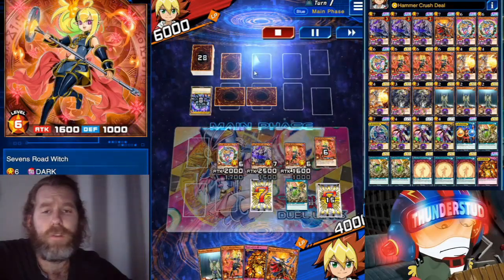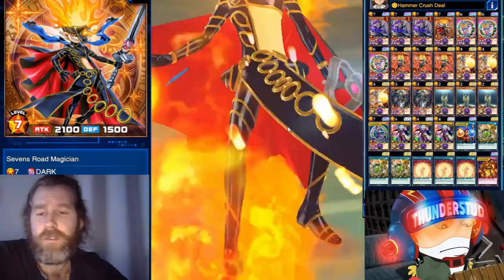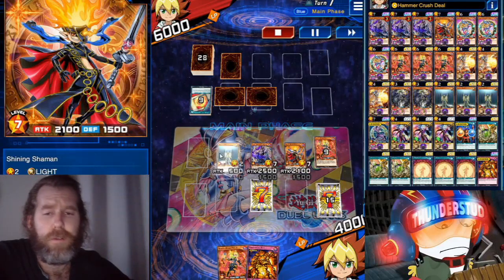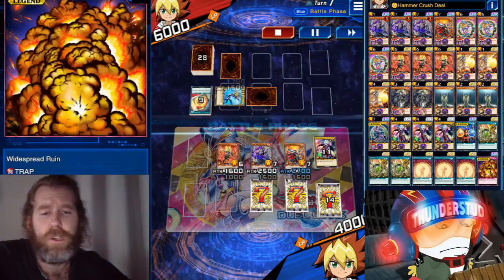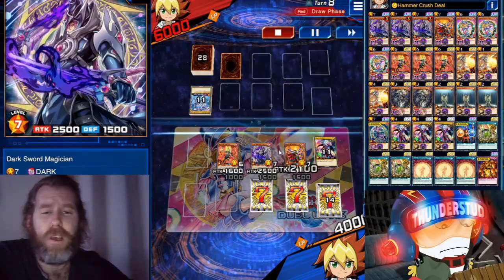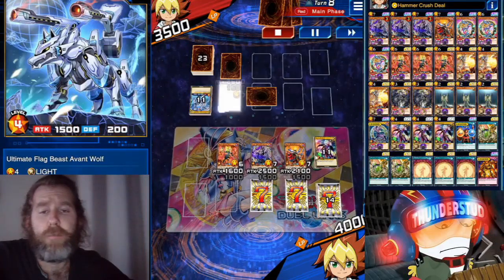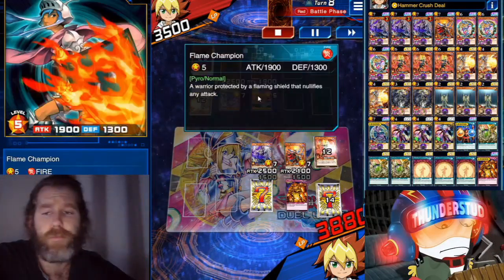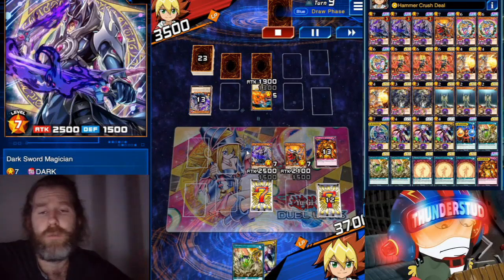We use Hammer Crush once more to pop a back row. Then we get a cutscene for Seven Roads Magician. We go Shining Shaman into Seven Roads Witch — I should have just special summoned her so she could gain 400 ATK, but it doesn't really matter at 2500. I buffed up Seven Roads Magician and swung first because I was afraid of the defense on the set card.